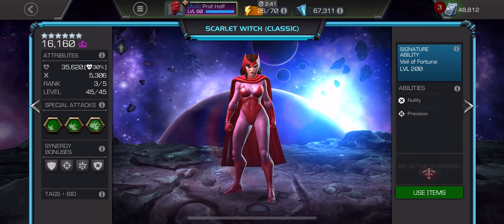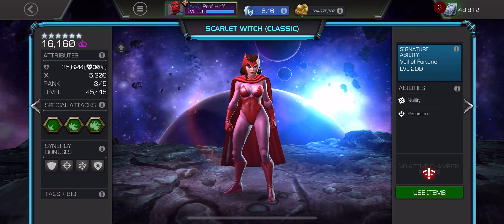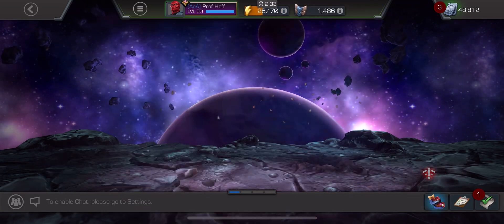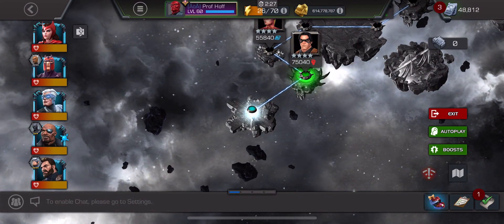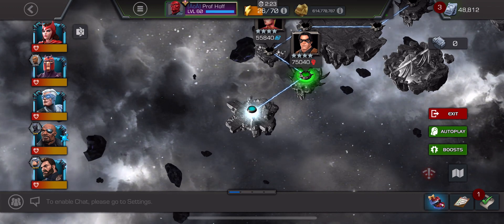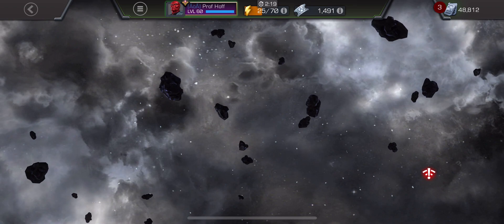I love excuses to use her, but I always don't have them. That is where my man Derek Whelan comes in. Derek recently hit me up and said, 'Prof, have you tried out, with your OG Scarlet Witch, the synergy team of Red Mags, Silver Surfer, Nick Fury, and Captain America Infinity War?' Well, no, I have not. Until now.